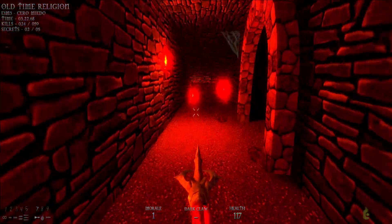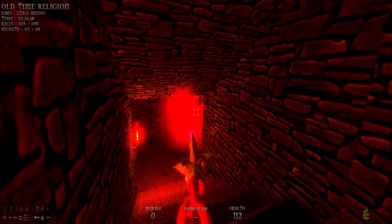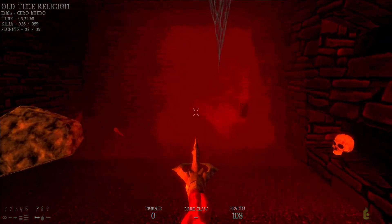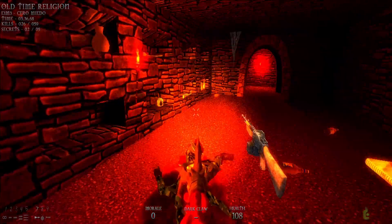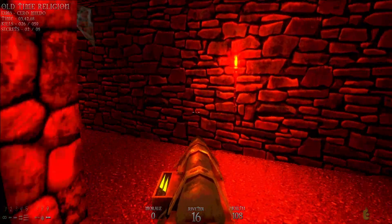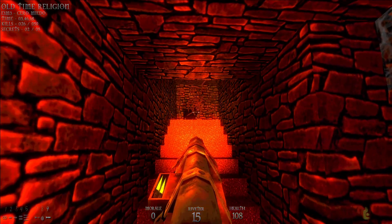I believe we've got them all. I'll go ahead and take care of this one now so I don't have to worry about it later. There was a gas can here but I guess it blew up already during the fight. Luckily we can use one of our explosive weapons to get access to a secret area here — just use the riveter and voila.